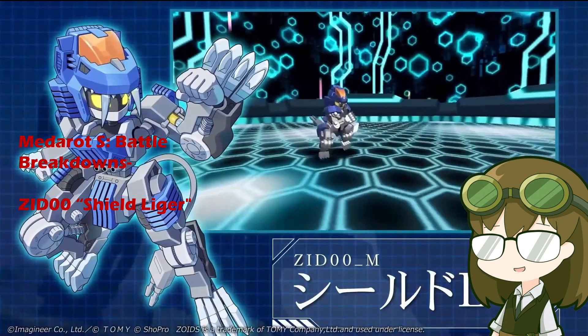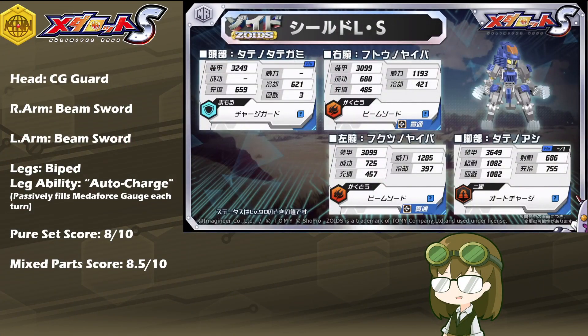It is the first model in the 2023 Zoids collaboration with MetaRot, not to be confused with the Wild Zero collaboration. It is ZID Zero Field Liger, with the kit of Charge Guard, Double Beam Sword, Biped Legs, and the leg ability of Auto Charge, which passively fills the MetaForce Gauge each turn an action is completed.